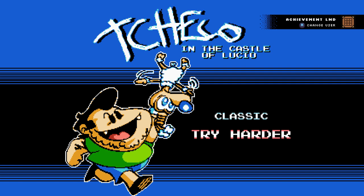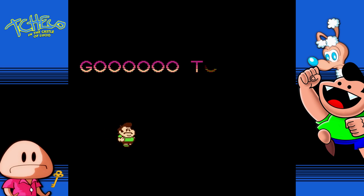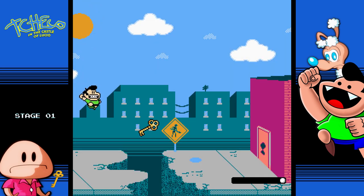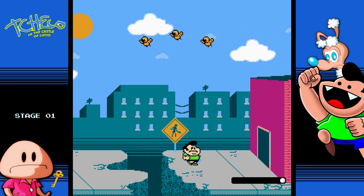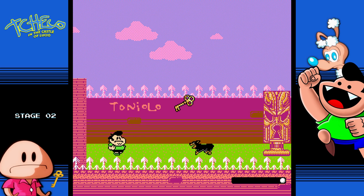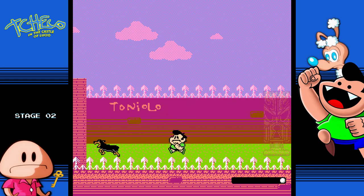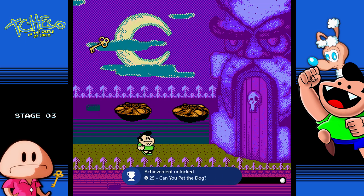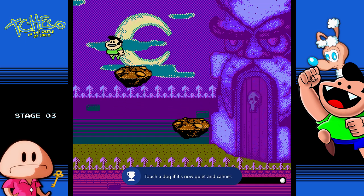You want to pick Try Harder mode because in this mode you can keep playing over and over again. In Classic mode you have lives, and once you run out you have to restart the whole game. In Try Harder you get one life, and every time you die you just start that one level over. On stage two, we get our first achievement for touching the dog — just go near it.